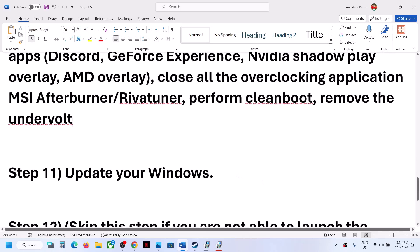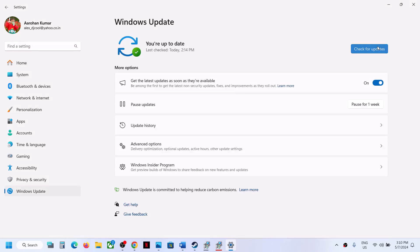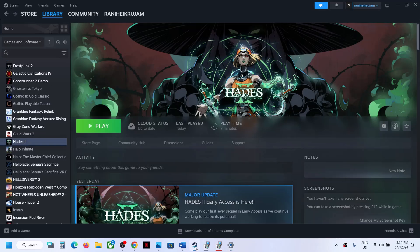Also update your Windows to the latest version. Open Windows Settings, go to Windows Update or Update and Security, and click Check for Updates. Once all the updates are installed, restart your computer and after the system restart try launching the game.